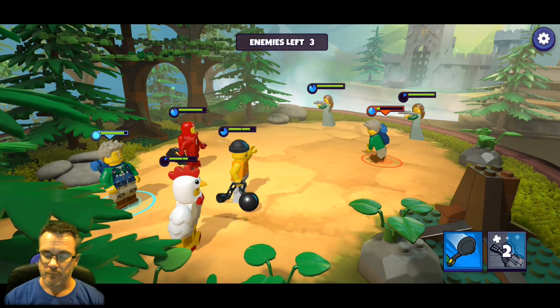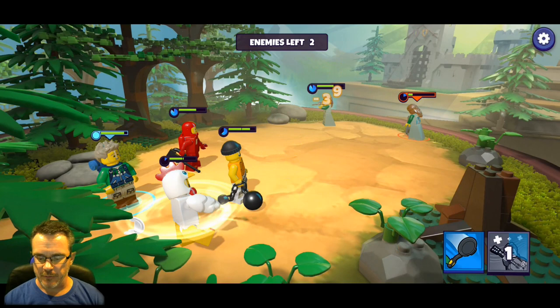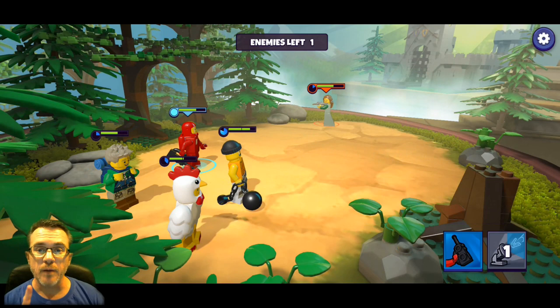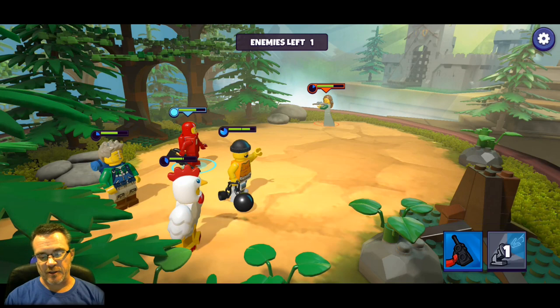Two enemies left - they rain AOE damage on everybody so we want to get rid of them. With chicken suit guy's tornado AOE we can finish them off. You can see to the right where the special ability is not lit up but says one - that means we have one more turn until we can use that special ability. For our spaceman: deal 80% damage to target foe; if you get a critical hit you inflict stun for one turn.